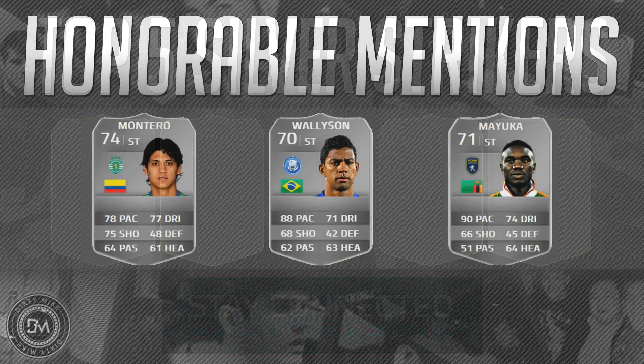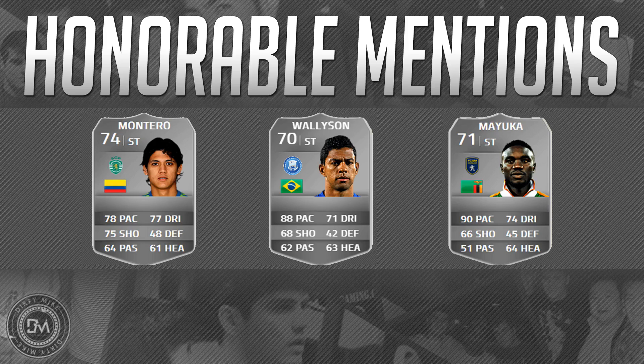To start off we've got the honorable mentions — these fellas just missed the cut. We've got Freddie Montero, who used to play in the MLS. He's five foot nine, four star weak foot, four star skill moves, 84 agility, 82 acceleration. He has the long shot taker trait and he's just a premier prime-time goal scorer — he can shoot and finish from anywhere on the pitch. Unfortunately he lacks pace if you're not that good with skill moves, which is why I left him off my top five.